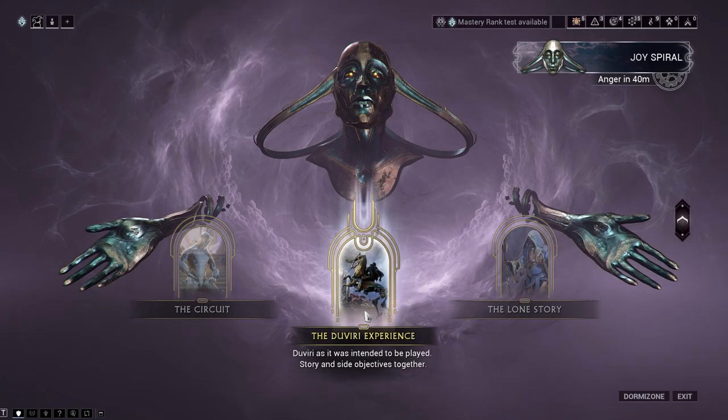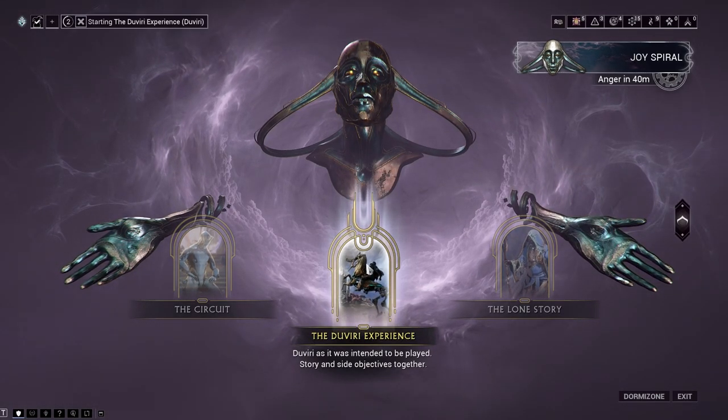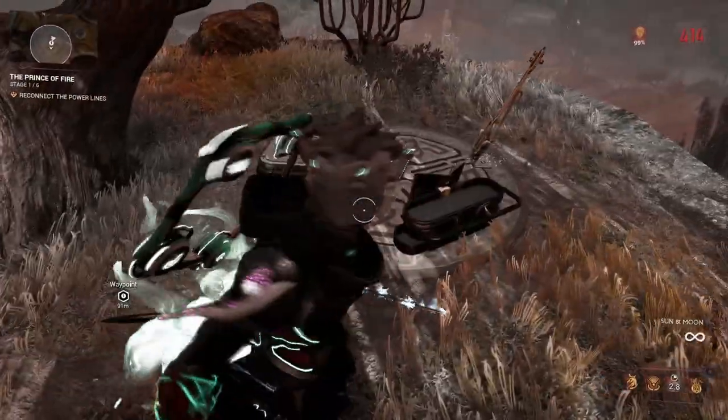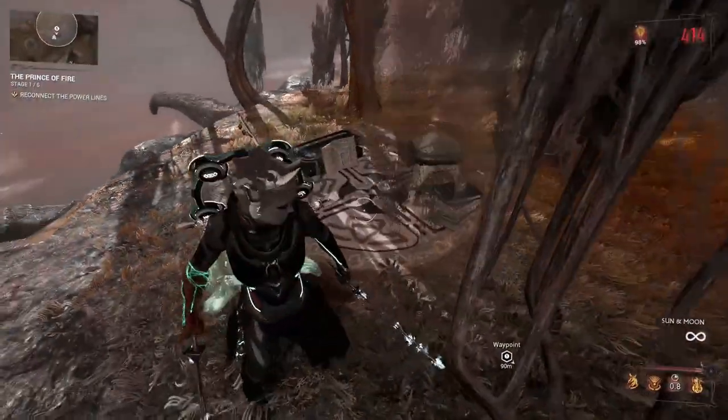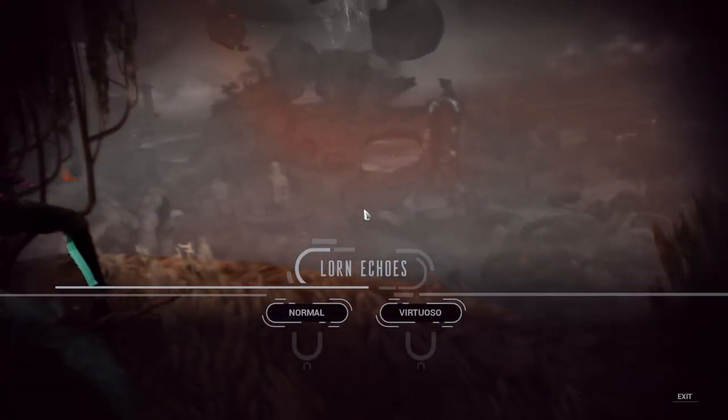Okay, are they gone? Good. It's spoiler time. Once you've gone through the Daveri quest, start up a session of the Daveri Experience. Scattered around the map, you may have noticed little Shazen stations like this. Interacting with one starts a minigame where you play through a song.